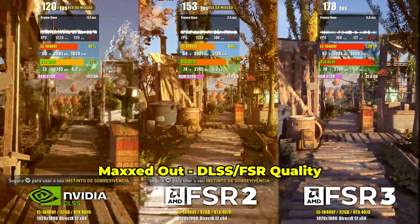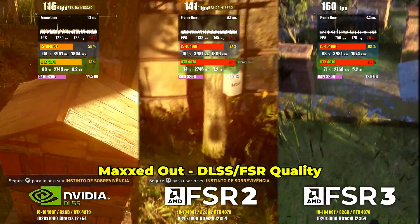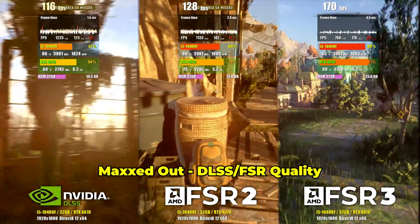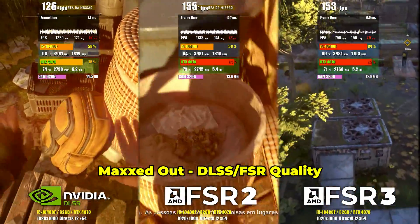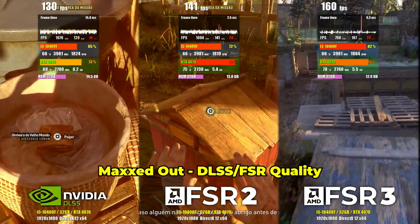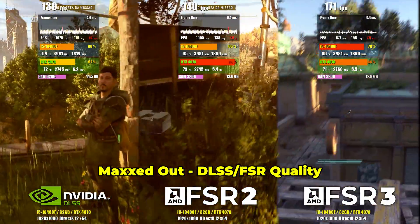Dying Light is the new game supported by FSR3. Previously, it had many bugs and was not recommended for use. Now, after the fixes, FSR3, as expected, shows great results. However, something easily noticeable is that it transferred the GPU load to the CPU. Therefore, if you have a CPU that causes bottlenecks in your GPU, it may not be a good idea to use it.